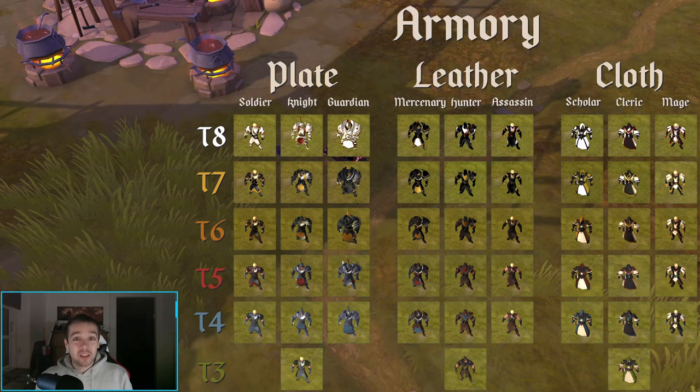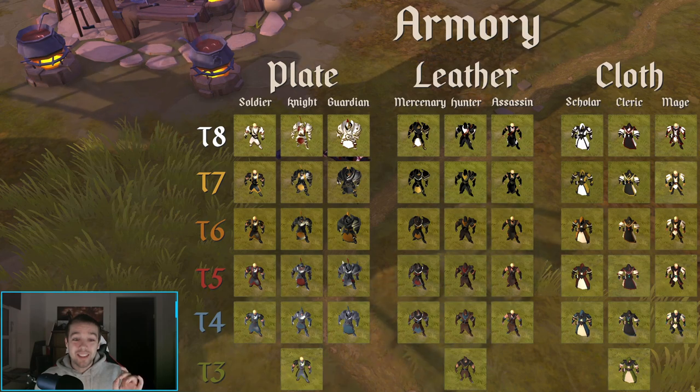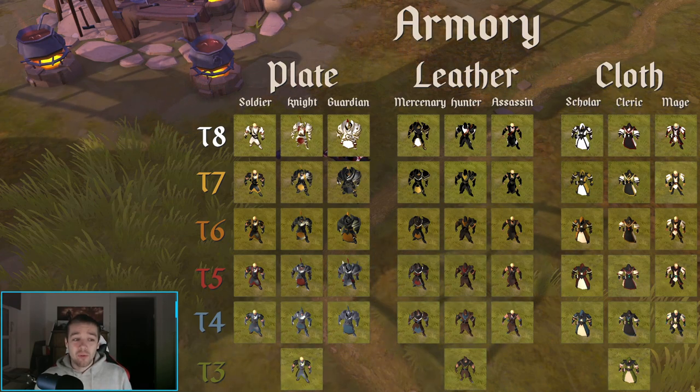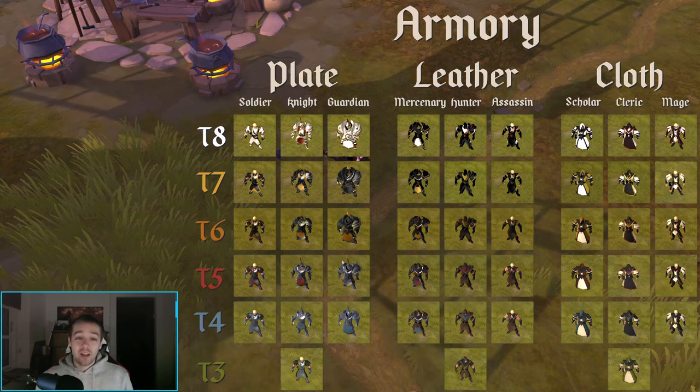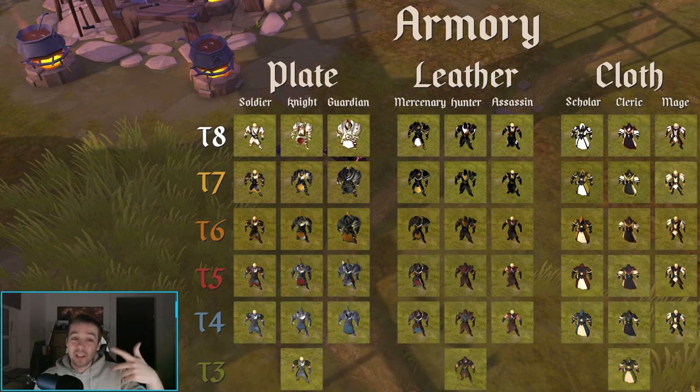Once you choose your items and begin progressing with them, you'll start unlocking tier 3. You do this by having your tier 2 item on your character and killing monsters or mobs to get fame — which is Albion's name for experience points. As you can see on the map here, we have tier 3 for plate, leather, and cloth. As you go up through tier 4, 5, 6, 7, and 8, you unlock more variations. Each armor slot — feet, body, and head — actually has eight different sets you can get.